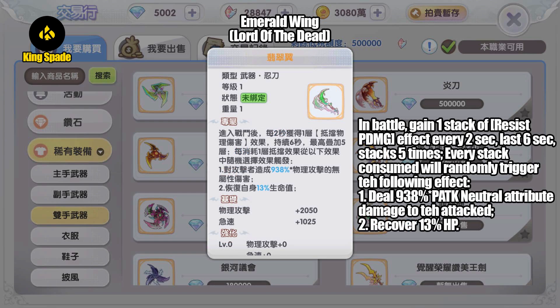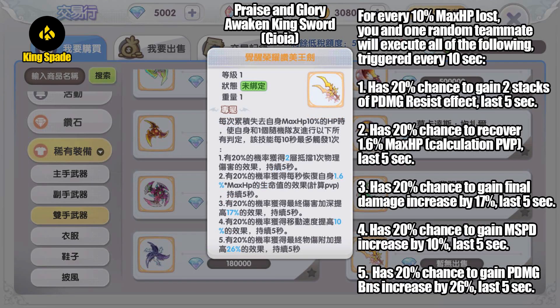Next, gold weapon dropped by MVP Lord of the Dead — Emerald Wing. In battle, gain one stack of resist physical damage effect every two seconds, last six seconds, and can stack up to five times. Every stack consumed will randomly trigger one of the following effects: deal 938 neutral attribute damage to the attacker, or recover 13% HP.